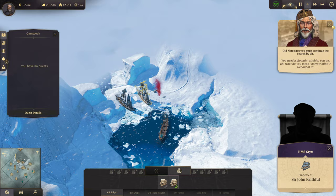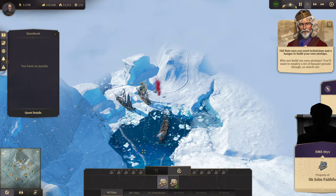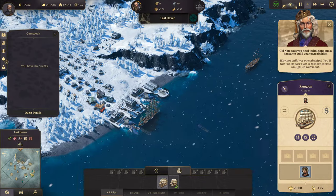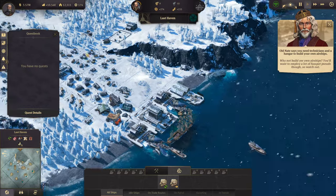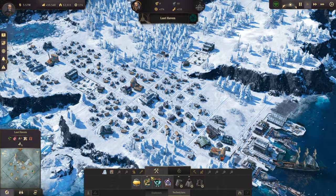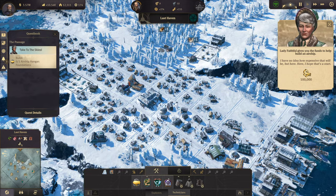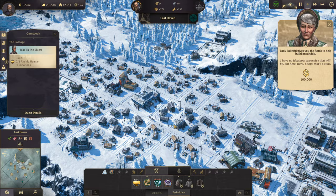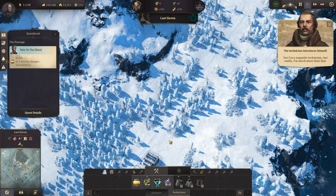Hey, what do you mean? Borrow mine. Get out of it. Why not build your own airships? You want to employ a lot of fusspot suits to watch out. Okay. It is time to unlock an airship. I have no idea how expensive that will be, but here. Thank you for a hundred thousand. That's a start. That is a lovely start.